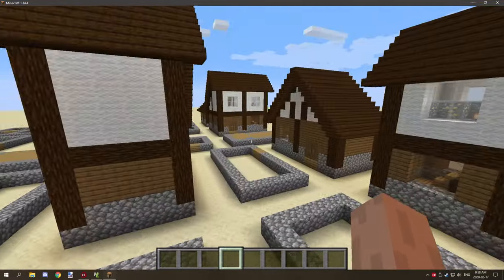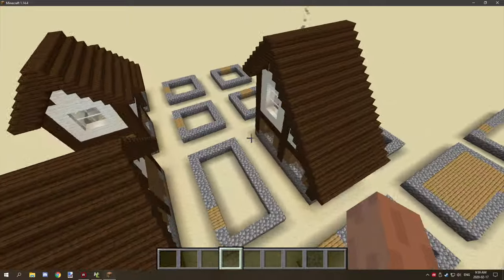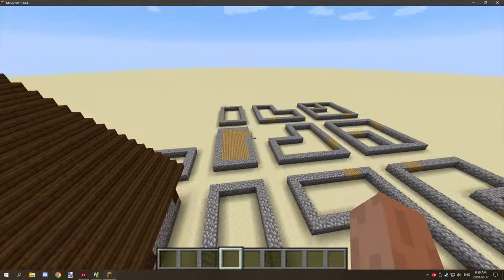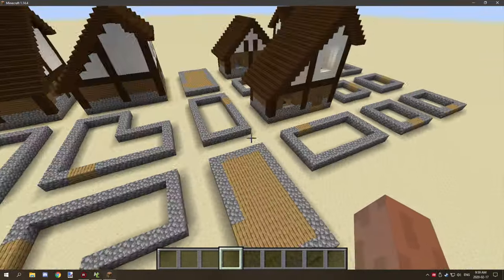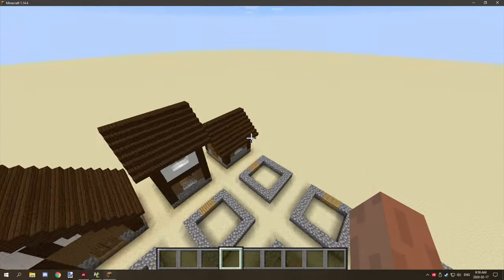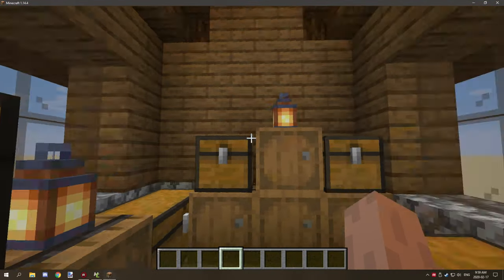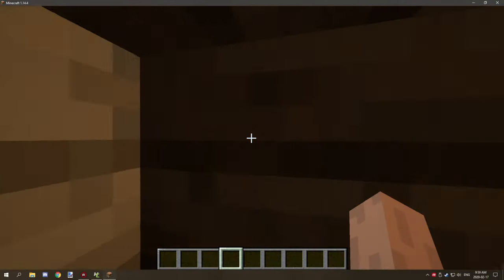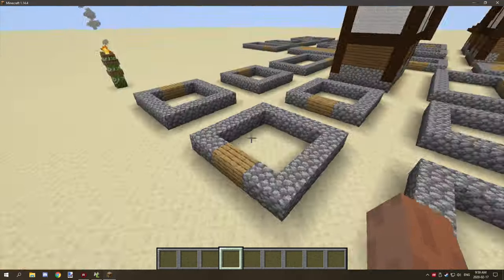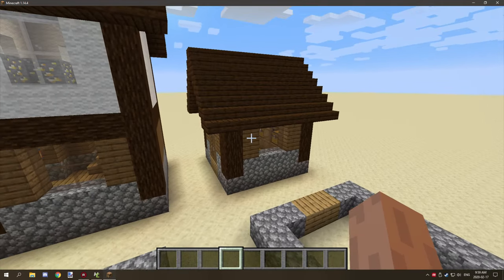I've got the basic structures built, so we just need to save them and then rotate with the structure block and save under a new name. We'll start with this house right here. There's one house I didn't build because I'm going to rotate these two houses and put them on this axis — there are only two rotations needed for that. They're all interior designed and nicely decorated.